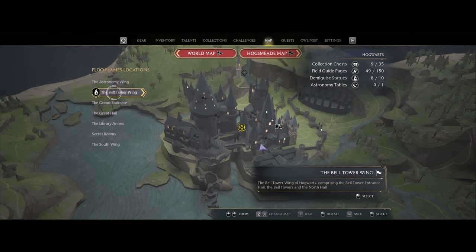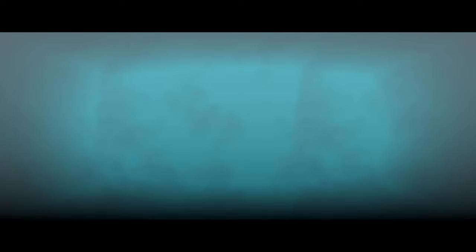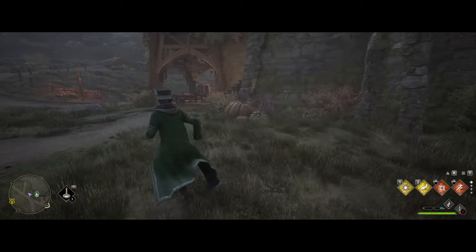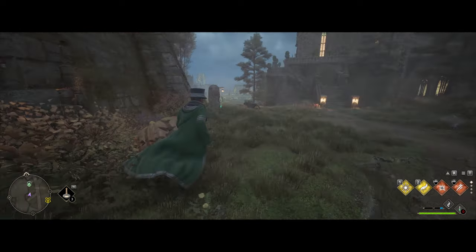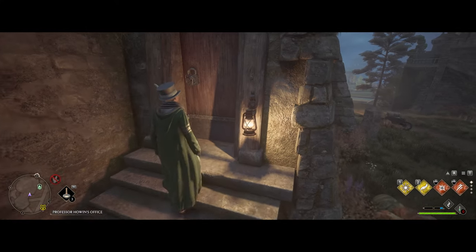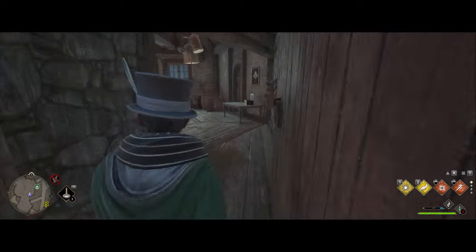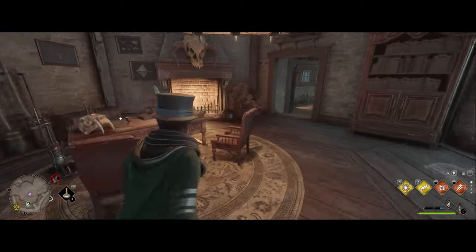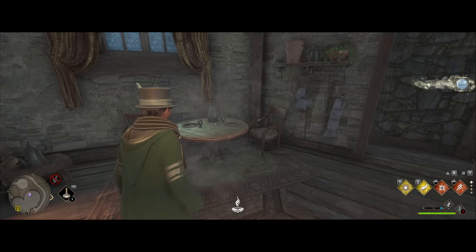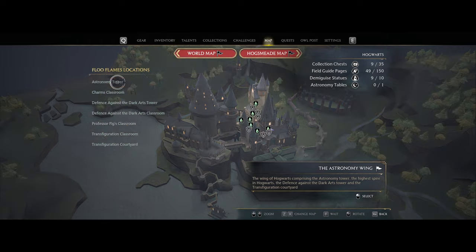The next location is going to be in the Bell Tower Wing — go to the Beast's Classroom. Once you spawn in, turn around and unlock this door right here with Alohomora. There you go, that's your second location.